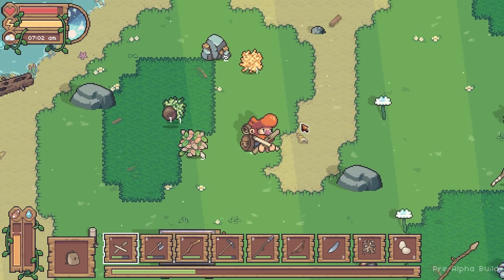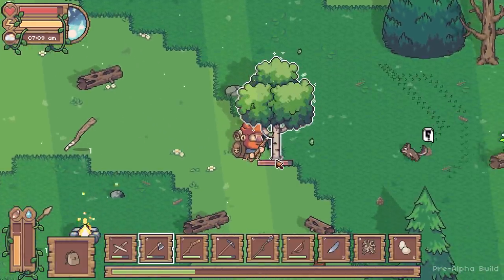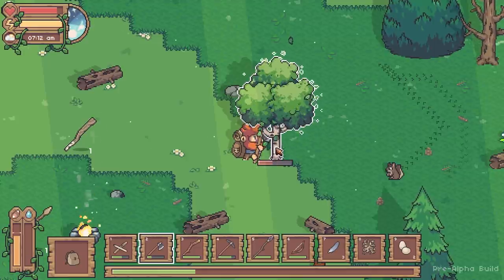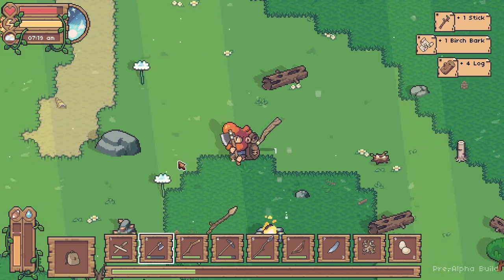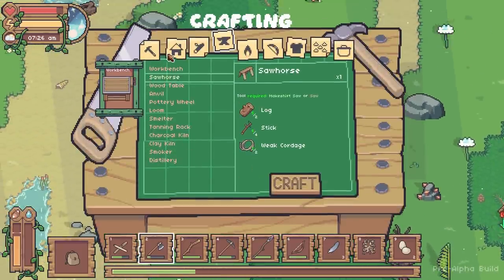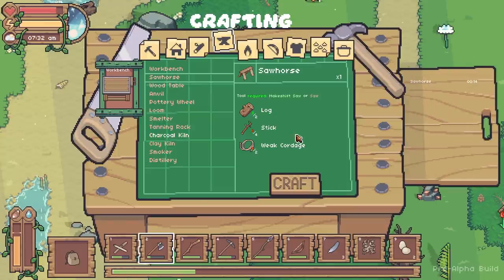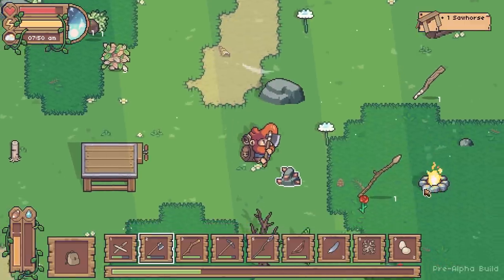I'm glad I worked that out early, because that could have been a big time waster. Let's use my newly available sticks to make the sawhorse. Oh, I don't have enough logs now - I turned them all into sticks! I find this rather humorous. I'm just going to cut down a tree. Are you curious, little squirrel? Can I track you later? That would be really cool.